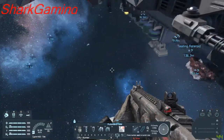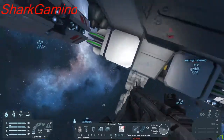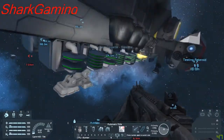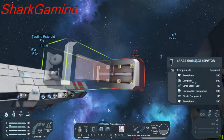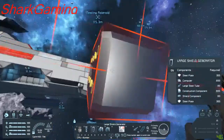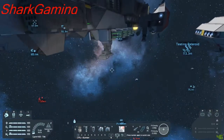Here's the shields. I use the small shield generators on the larger ships. Obviously not on the carrier over there, but here's the large shield generator — it's massive. I don't like using that because I can't find the space for it. It's hard to place.